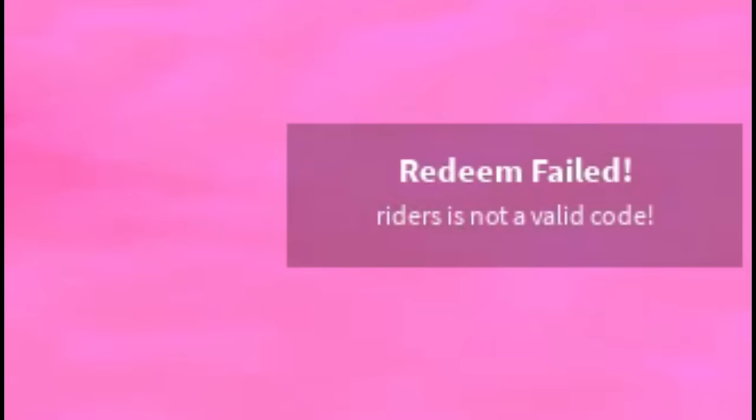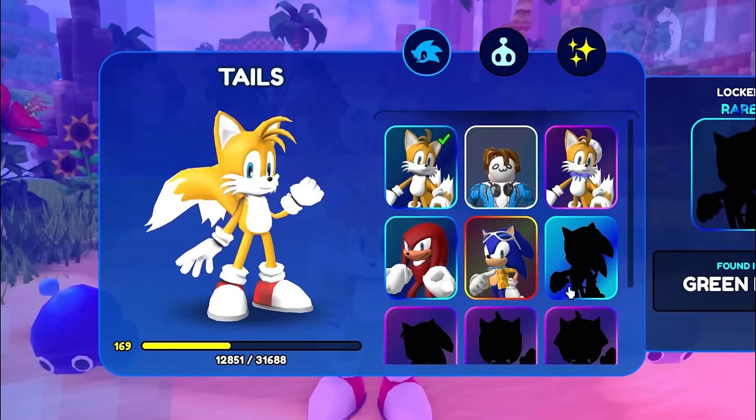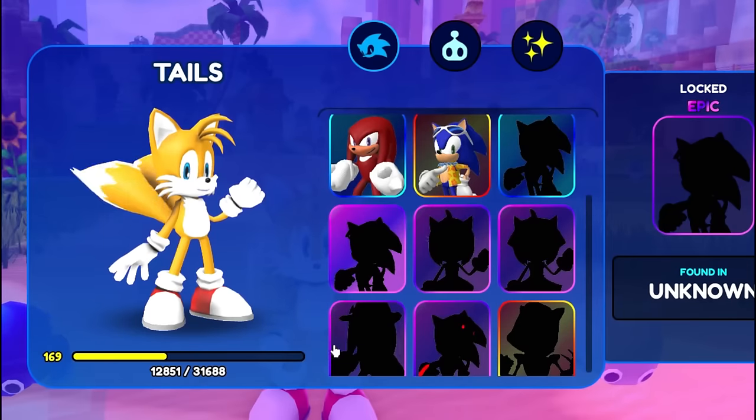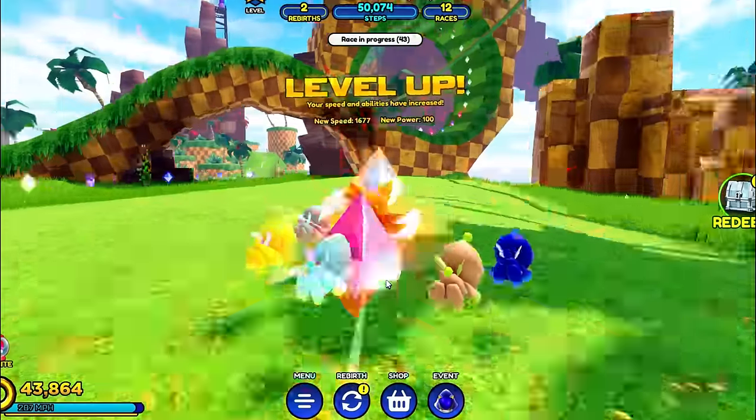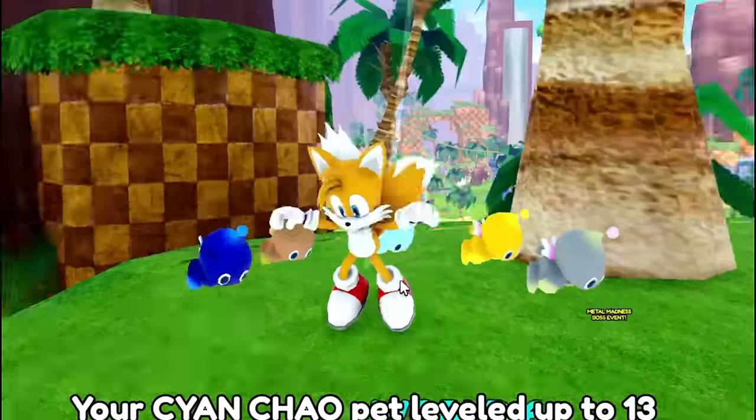Code Riders in the redeem code section. Redeem failed and we didn't get it. That sucks because all I have right now is the Summer Sonic Legendary. I didn't get the Shadow Sonic and I didn't get the normal Sonic. He went onto the yellow ramp so we're going to see if we can get on there, because the guy said if we get to the area, we'll be able to unlock the new Sonic skin.